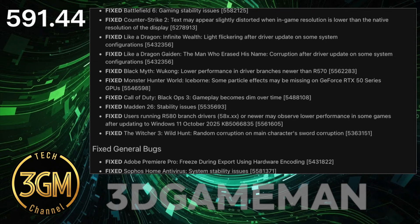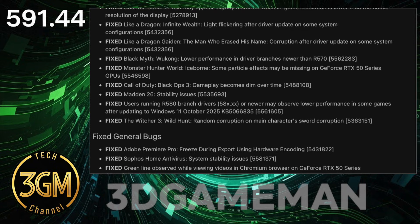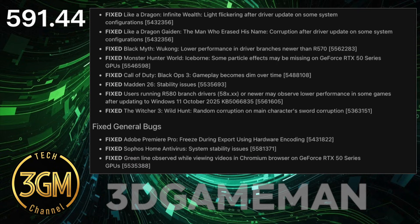In Counter-Strike 2, after fixing the blurry text, the driver introduces a severe color distortion. Multiple users report a strong yellow tint, effectively trading one bug for another.